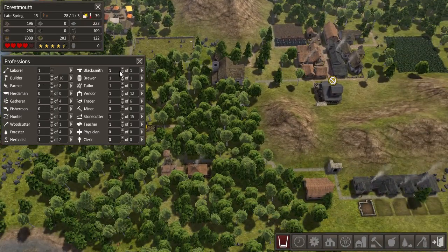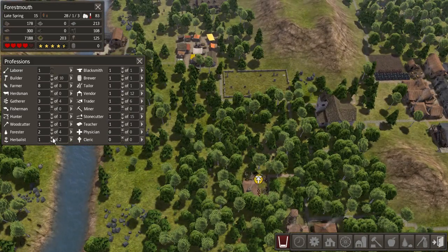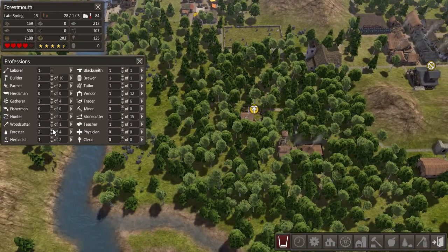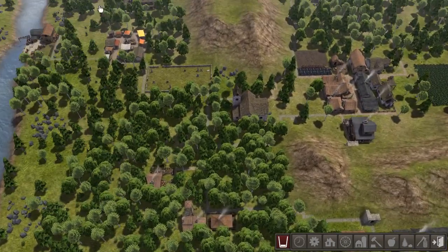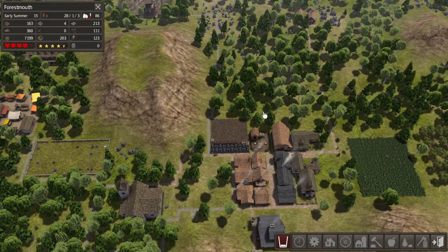Hopefully there should be just enough people to fill in the gaps. These only do one person. Stonecutter would rather have more, herbalist I'd rather have two, forester I'd rather have four. That's okay for now, we're fine. That screen's my friend — it helps me know what's going on.